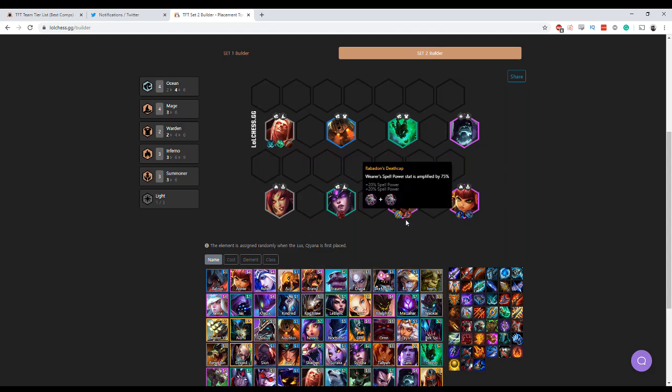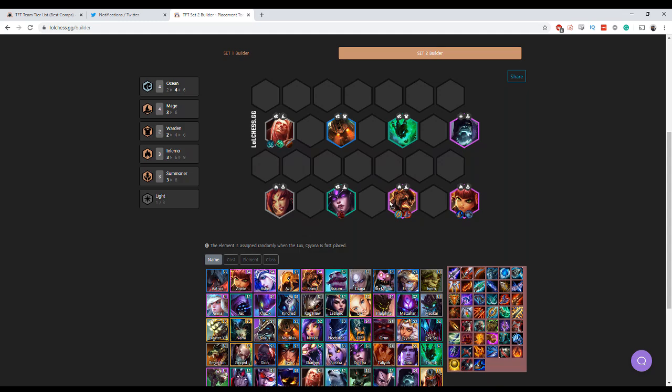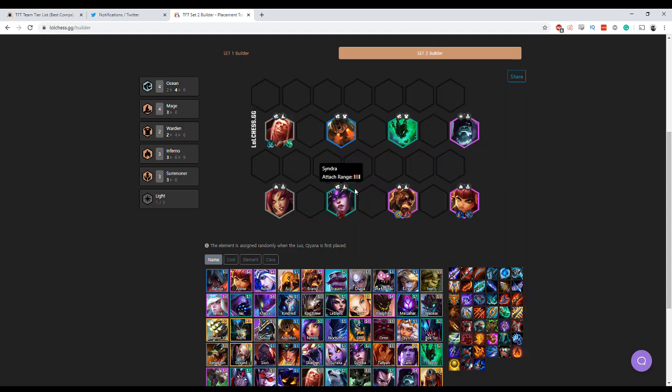Brand is going to be one of your main carries. Two great items for him are Seraphs and Rabadons - those are kind of like core if you can get them. If you can't get those, a lot of the time I like to put a Shojin's on Brand if I don't have a level 3 Vladimir. Any kind of mana for Brand to cast his ultimate as quickly as possible is really good.